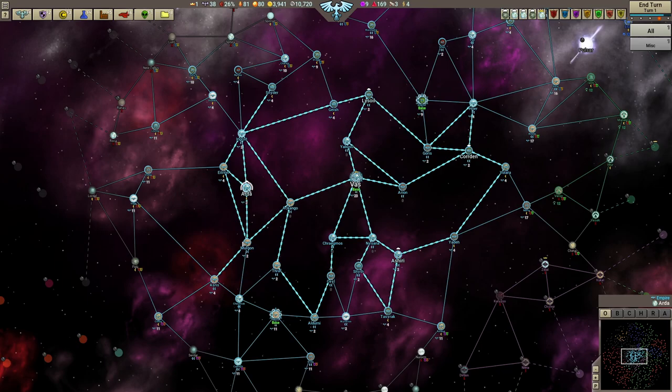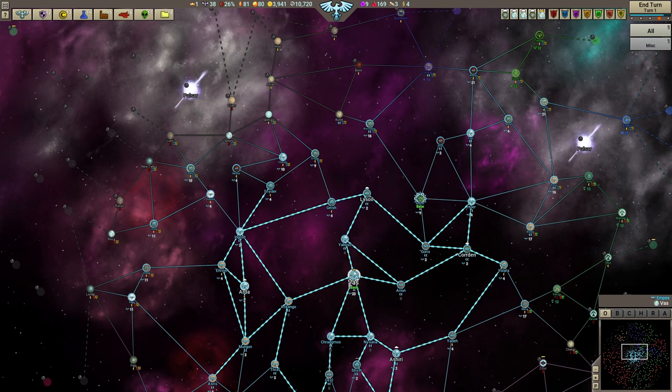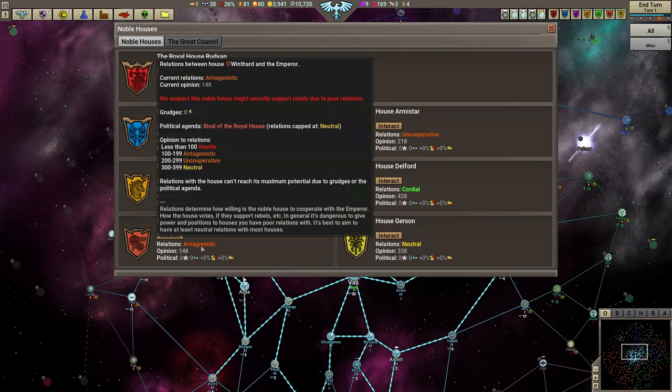Everything blue is ours. Let's talk about resources. Centralization is how centralized your power is — the higher it gets, the more power the emperor has compared to noble houses. I'm the emperor, and there are multiple noble houses. You can play this game trying to make every noble house happy, or — as the manual recommends — pick a few houses you just don't care about. You might decide you don't like House Winter or House Gerson and just ignore every request from them, because it can be quite difficult to keep all houses happy.